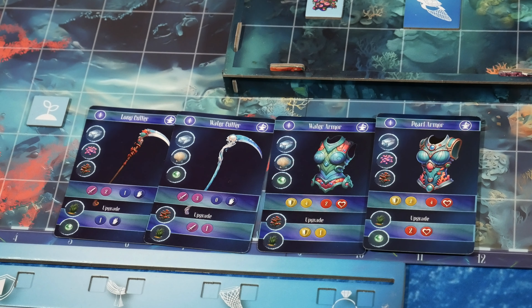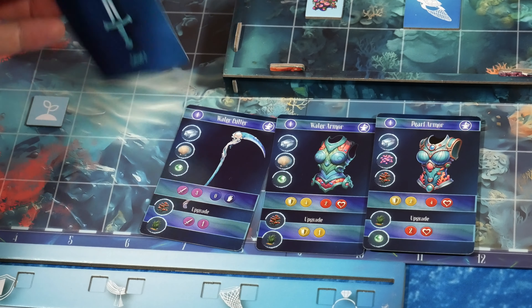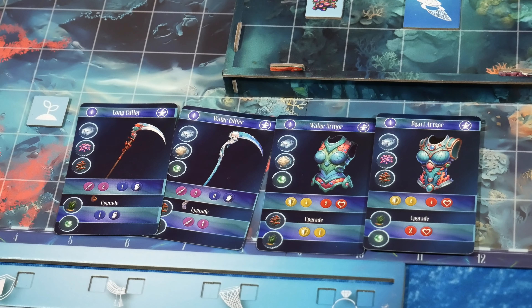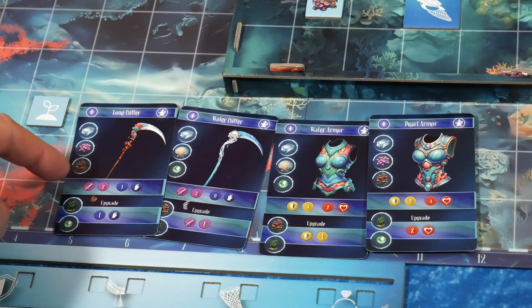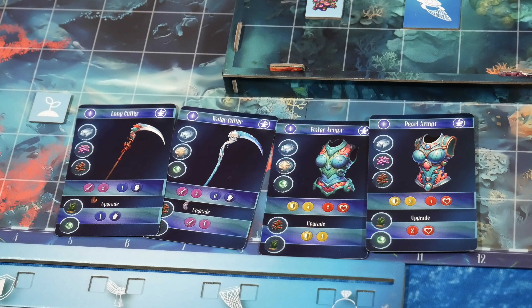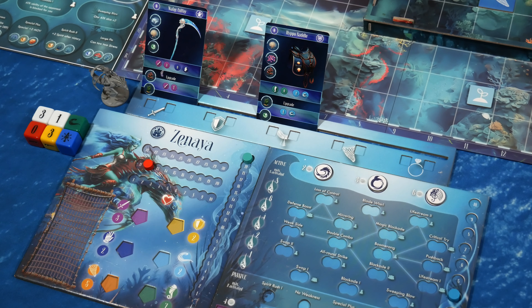Now we get our starting equipment for the siren. Specific to Zen, I've got two weapons — a water cutter and a long cutter — both level one. For armor options we have water armor or pearl armor, showing stats and resources required to craft them. At the beginning you get one piece, and later you can upgrade them. I selected the water cutter as my first starting equipment — choosing a weapon over armor. Next, I get a free saddle or net; I chose to go with the saddle, which gives me a boost on certain stats.